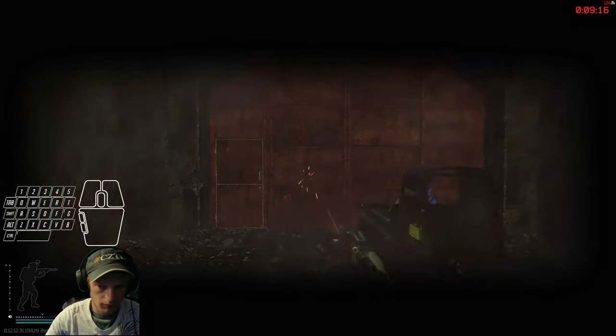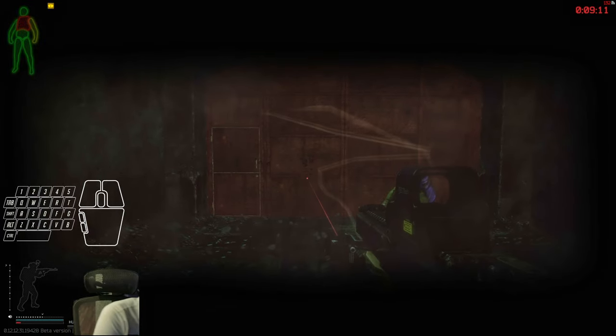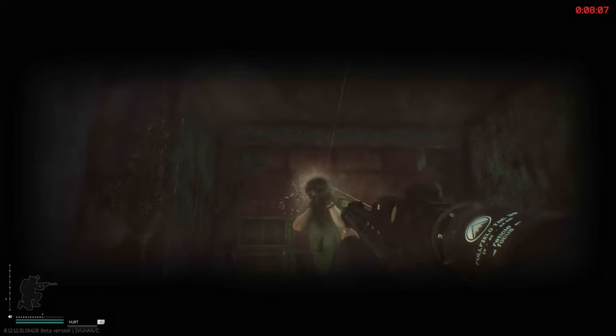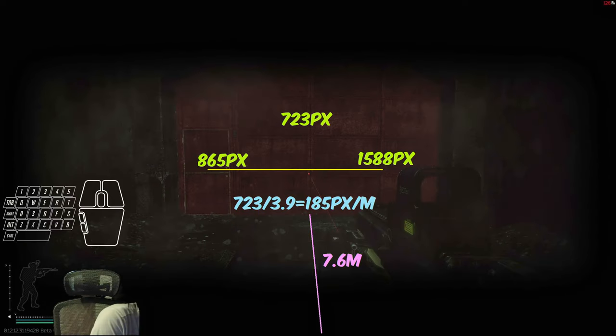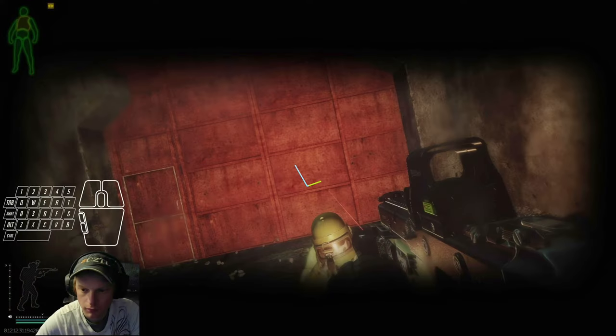Now that we know the mechanics of how Aim Punch works in Escape from Tarkov, what are some of the things that affect it? I did not pull all of this out of my butt — I did extensive controlled testing to come up with this information, but I'm guessing a majority of you don't care for the raw numbers, so I'll keep this video high level and relevant to your raids.